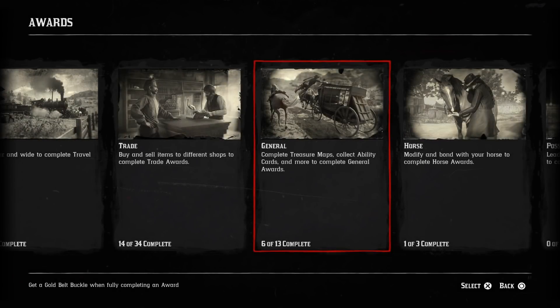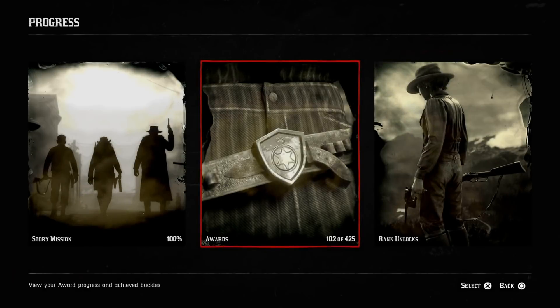It didn't really take too long to max them out. It took maybe 10 hours in total to max out dishonor and honor combined.